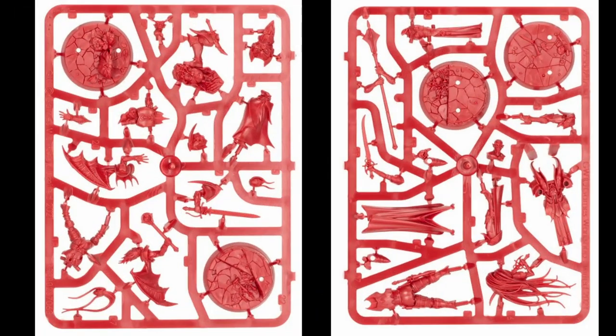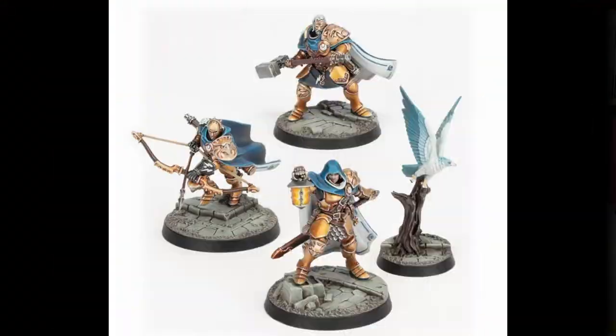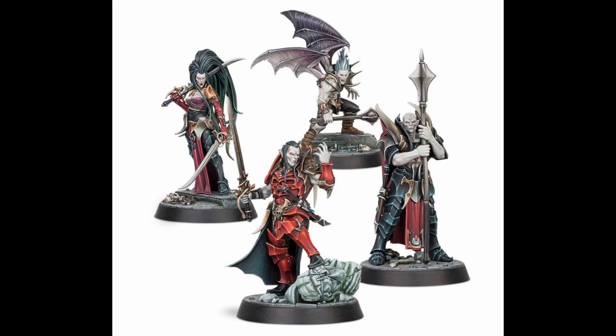Then we have the character figures — vampire dudes in red and the Sigmarites in blue. These look vampiric with long hair, and the gold armor ones are the Sigmar dudes. You can tell the two different types apart immediately during play. These are keyed push-fit models — no glue required.